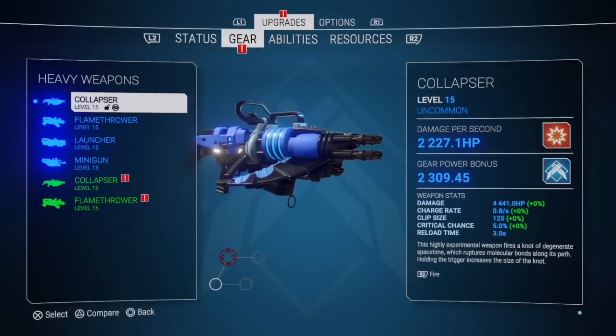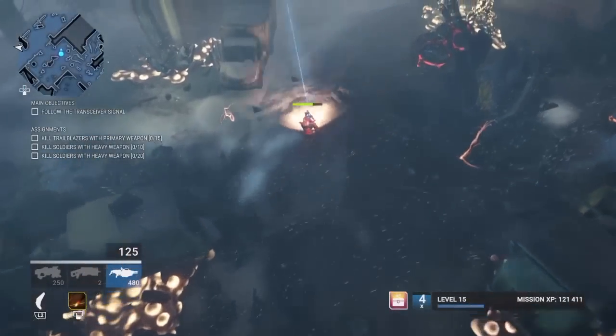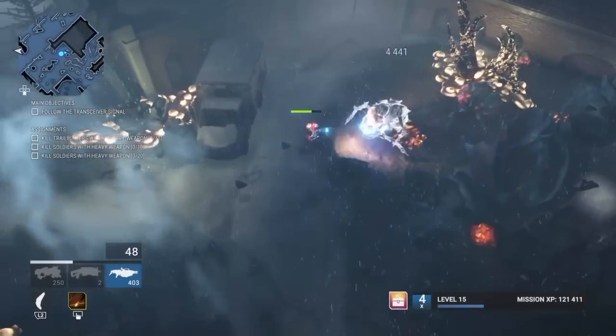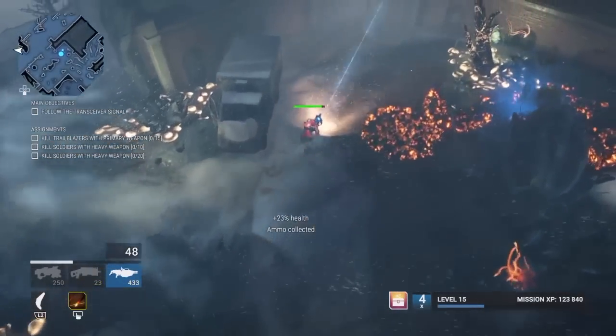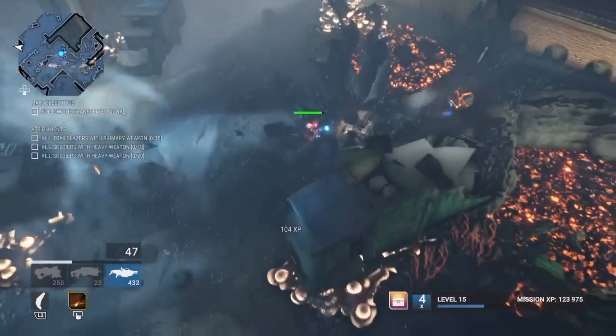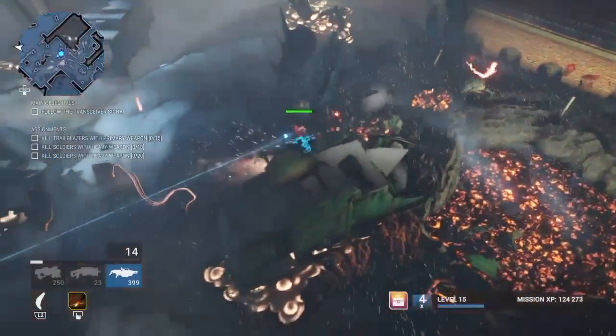Now this is the Collapser — it's the first of the heavy weapons and a new addition. It's a charger, so you have to charge up and be pointing in the right direction when you let go of the button to shoot it. You don't have to fully charge it and it still does a good bit of damage.